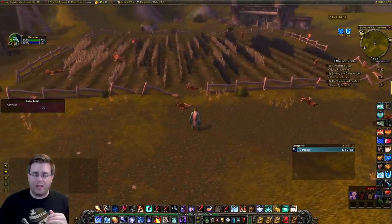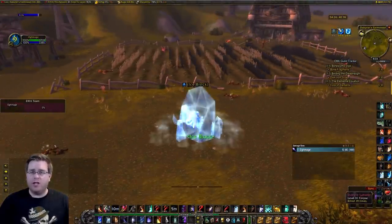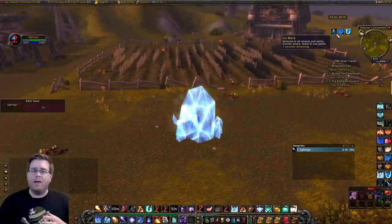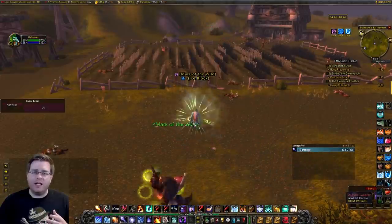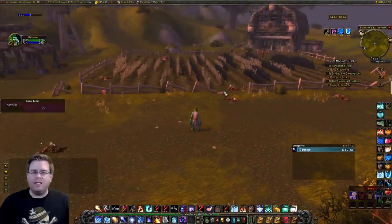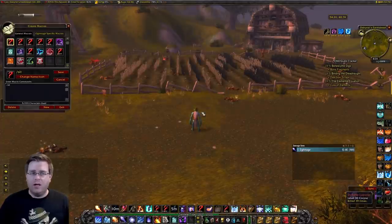What is the cancel aura Ice Block? Now that we have Ice Block for AOE farming, when you come out of it you have a couple of options: let it expire, or click Ice Block again to come out. If you just let it expire, it's going to take ever so slightly longer than if you use what's called a cancel aura.